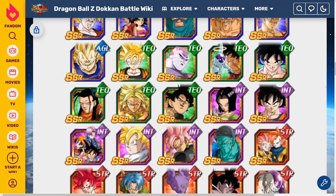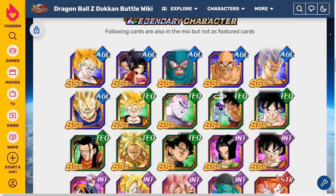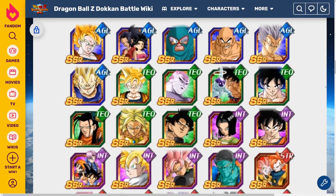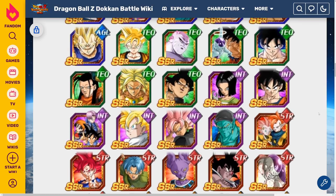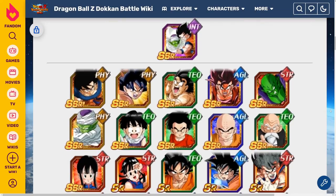Unless you're just okay with pulling any LR, you have a decent chance if you spend like a couple hundred stones to pull a random unfeatured LR. But if you're looking for a specific one — like UI Goku, or Tapion and Minosha, or Turles — then it's very, very unlikely. So yeah, this banner is not good. I would rate it 4 out of 10.